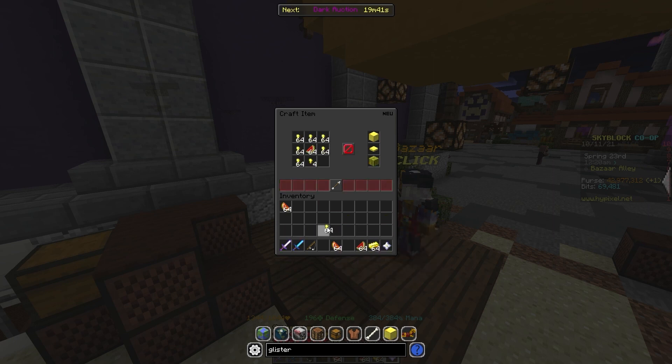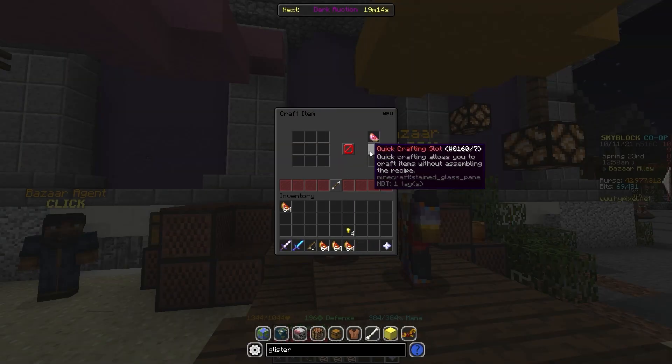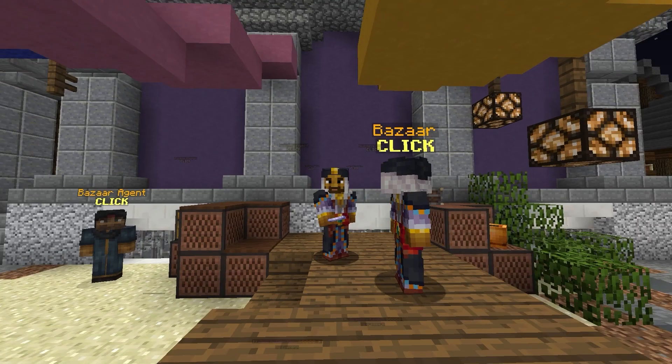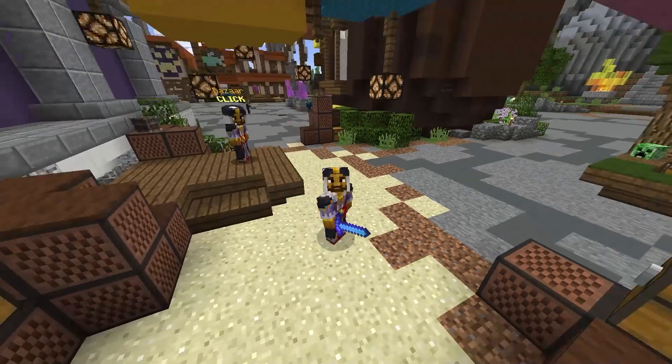We should be almost done crafting all of these. Once we're done, we craft them into an enchanted glistering melon by putting them all into the crafting bench. Then we'll buy it and resell it back to the bazaar for a little bit of profit.